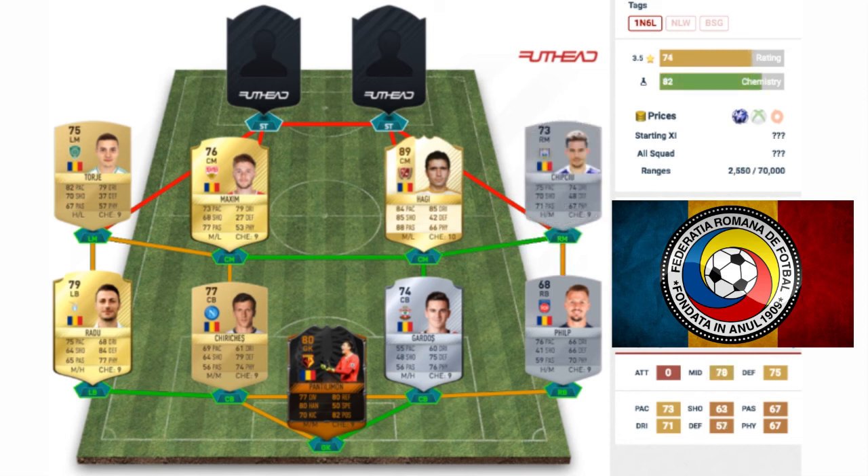At right mid, we have Chipsiu — not too sure on the pronunciation. He's a 73 rated non-rare silver card playing for Anderlecht in the Belgian Pro League. On his card he's got some decent stats for a 73 rated card: 75 pace, 74 dribbling, 70 shooting, 71 physical, and 67 passing. All on a 73 rated non-rare card — not too bad; he might be pretty decent in-game.